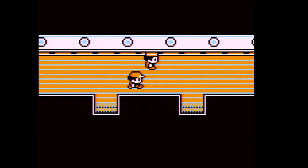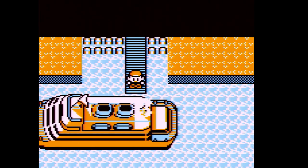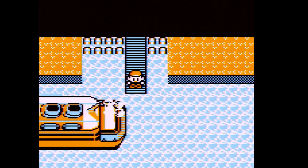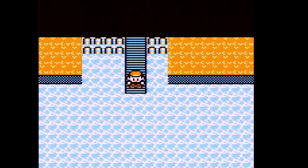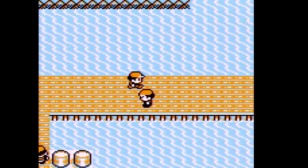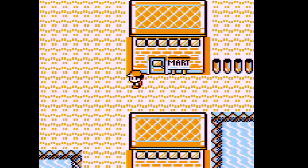We're going to get out of the SS Anne now — that's all we really had to do here. I always love this music that plays as we leave. That's going to cut it for this part of Pokémon Red. Next time, now that we have Cut, we're going to head to the Vermilion Gym. See you guys then!